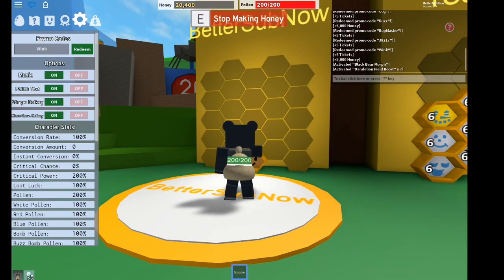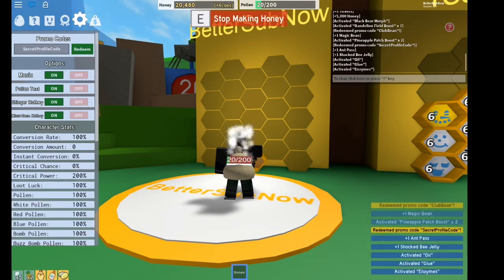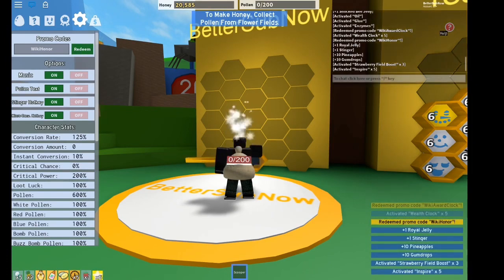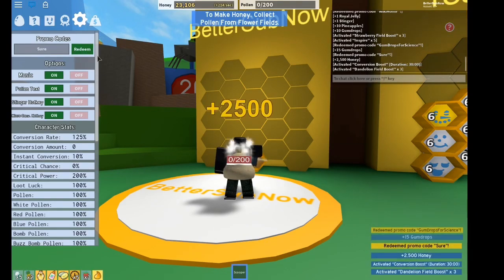While we're making the honey, next code is 'clubbean'. Next one is a secret profile code. Next one is 'wikiawardclock', right there. Next one is 'wikihonor', right there. Next one is 'gumdropforscience'. Next one is 'sure' — literally just 'sure', right there.